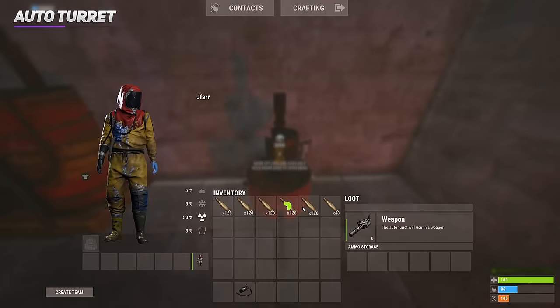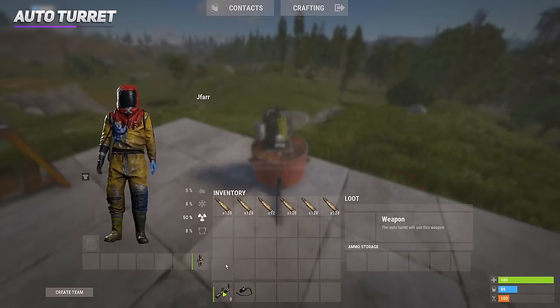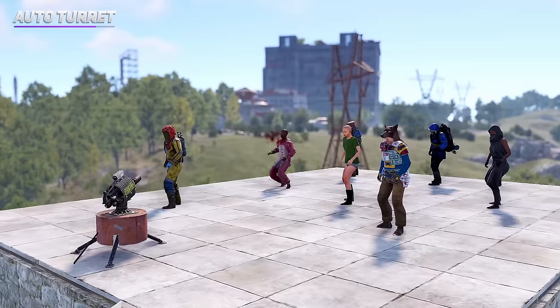Once you load the turret with ammo and exit out of the menu, it instantly reloads. So if you don't have a level 2 workbench, use auto turrets for reloading. Power it on, and it's ready to start raining down.